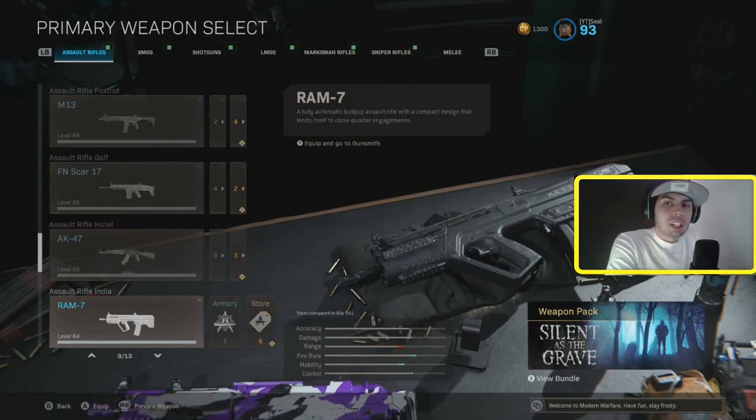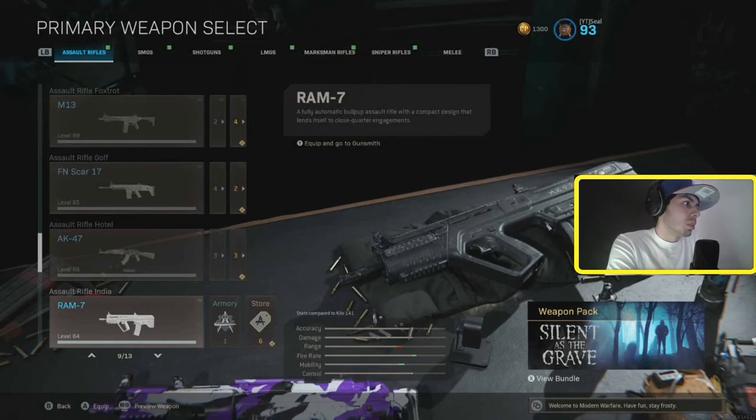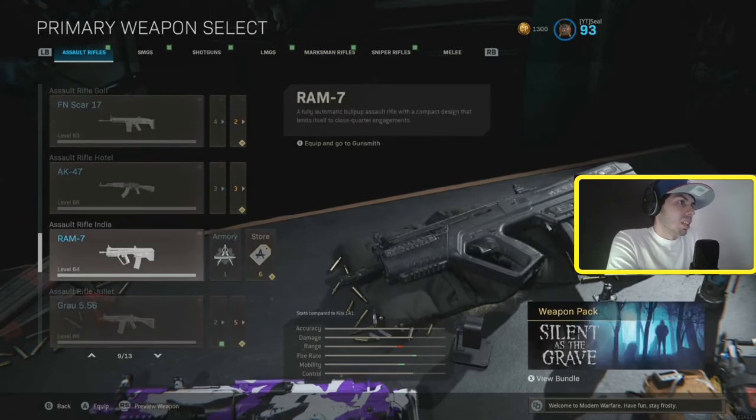The RAM is a really fast killing gun. I don't really like the damage per bullet — it's not as high because the fire rate is a lot higher. So I don't really recommend it that much, but it is pretty good. It kills really fast. If you guys like the RAM you can use it, but it's okay for me.